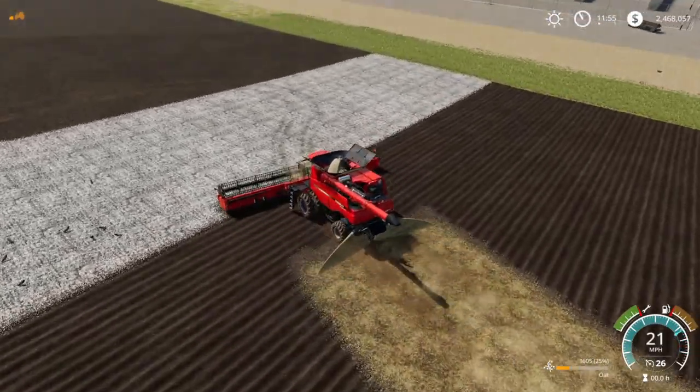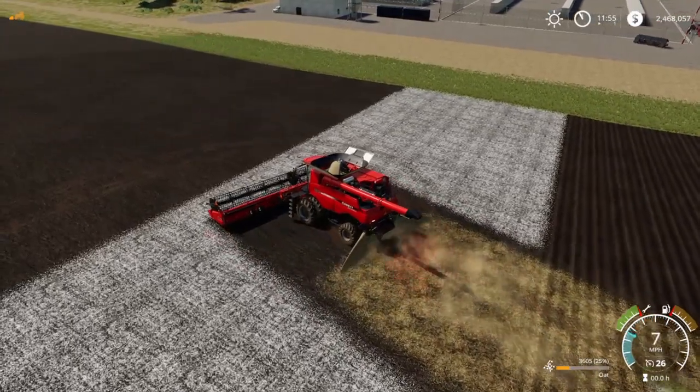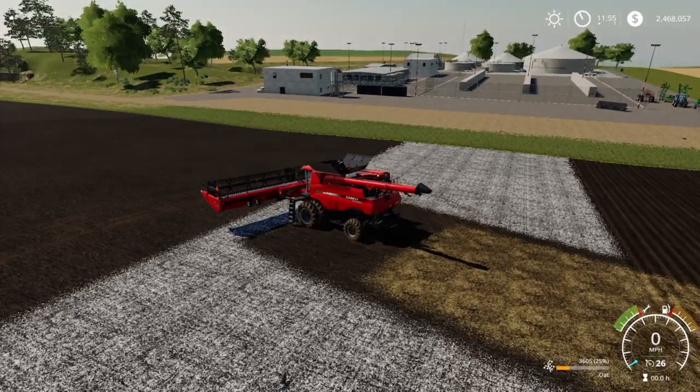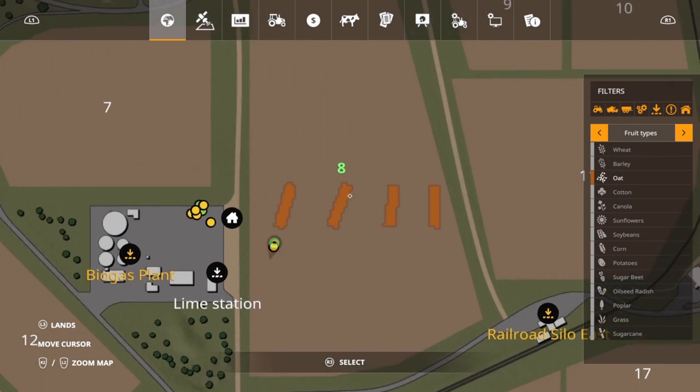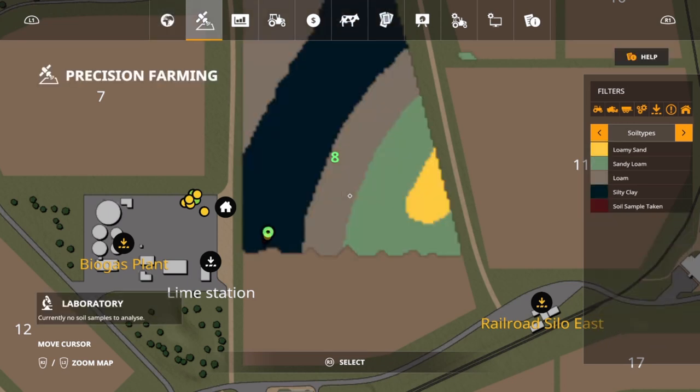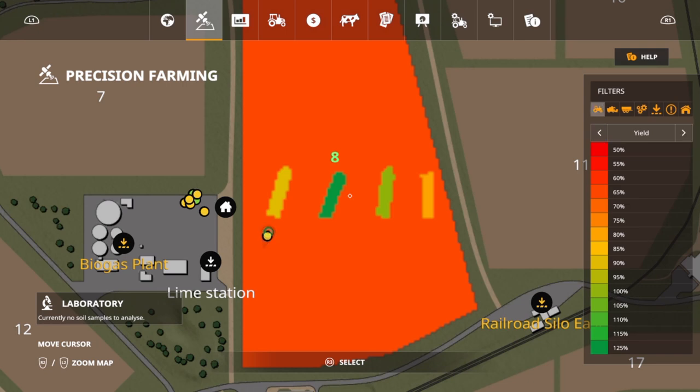The reason I did that is so you guys would know there's no trickery going on. Let's take a look at our map — we had oats in the ground. Let's jump over to precision farming and look at our yield. Once again: 125%, 100%, 90%, 80%. Everything is right where we predicted — the data confirms it.